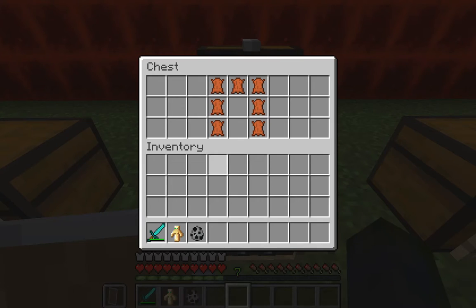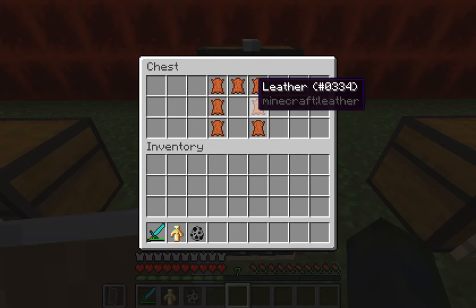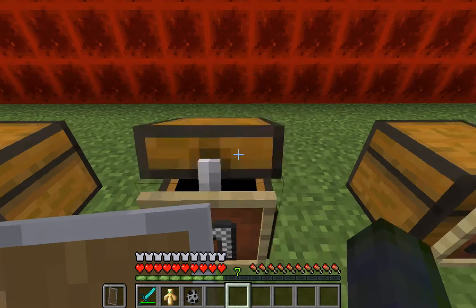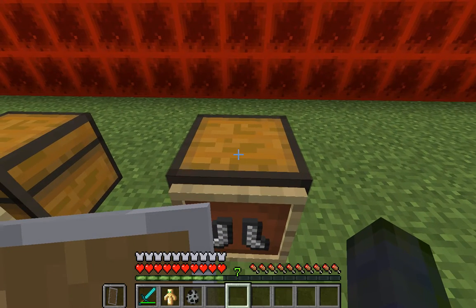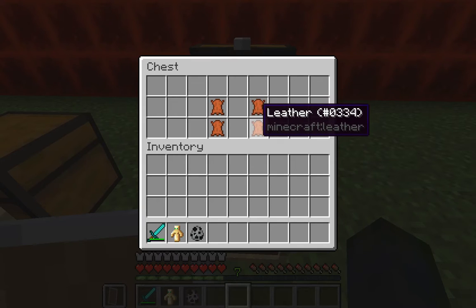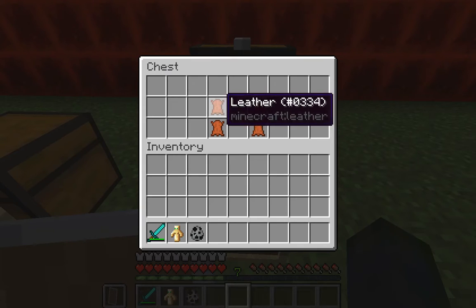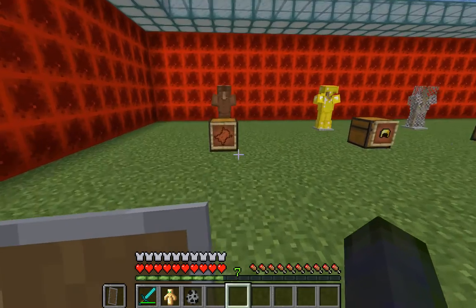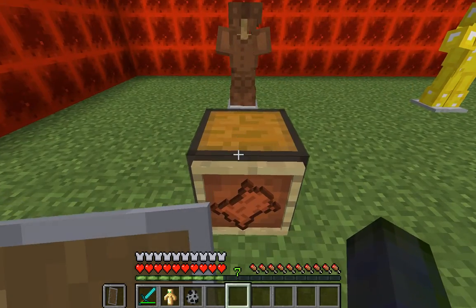For pants you want both the left and right columns completely filled in and the top row completely filled in, leaving the center middle and the bottom center blank. For boots you want two pieces parallel to each other leaving the center blank, and you can move this to the top as well — it doesn't have to be at the bottom of the crafting table.